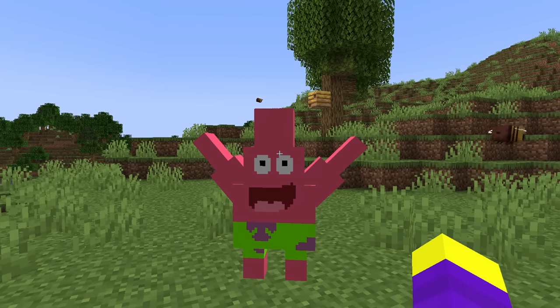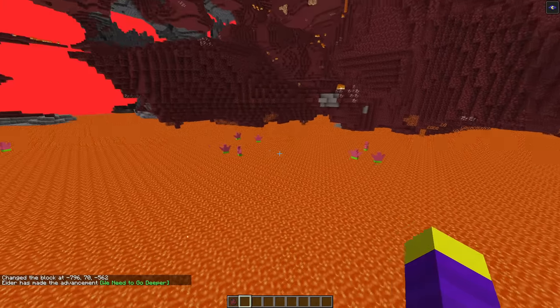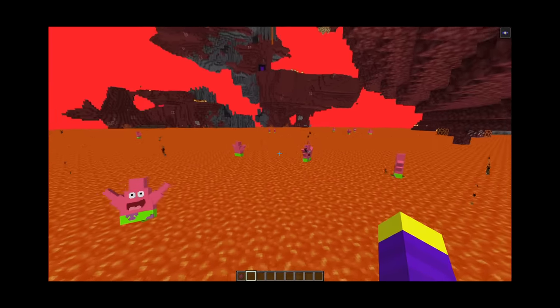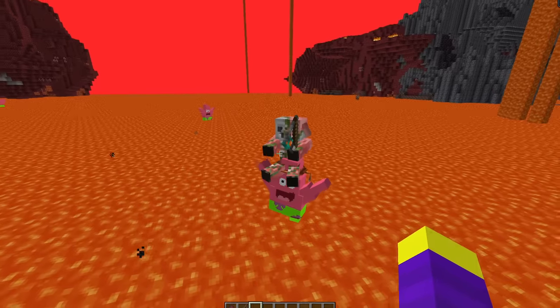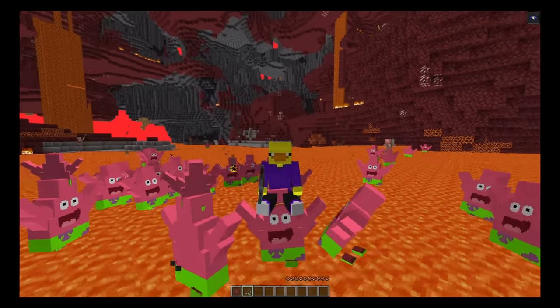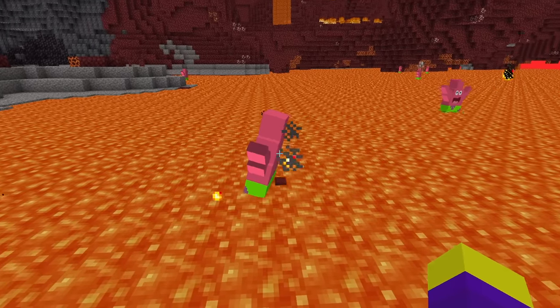That actually looks pretty good, considering it's a triangle in Minecraft. Let's find some in the nether, and here we have a bunch of Patricks standing on the lava. Once again, this is kind of weird, considering he lives underwater. Let's ride a Patrick. Yo, this looks really weird. Let's spawn an army of Patricks. Yo, it's baby Patrick, and there's also a Patrick with a pig man on top. Patrick army — I don't think I remember this part in the show. Alright, I give Patrick a 7 out of 10. He kind of looks weird in Minecraft.